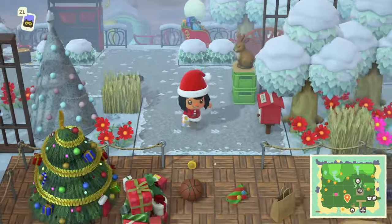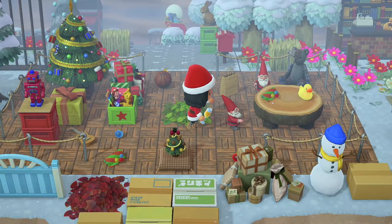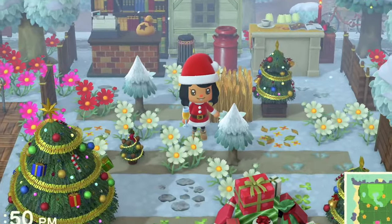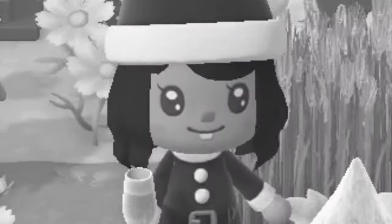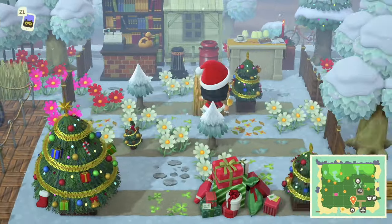Down here I have a Christmas tree — wait, this is the elf's workshop. So this is Santa's workshop. We have little gnomes, they're so cute — they're hard-working guys. We have a Christmas tree farm, and unfortunately the situation has gotten out of hand because we have pink cosmos here. I did not realize that. But anyway, I have pink cosmos now. This is my cute little tree farm.